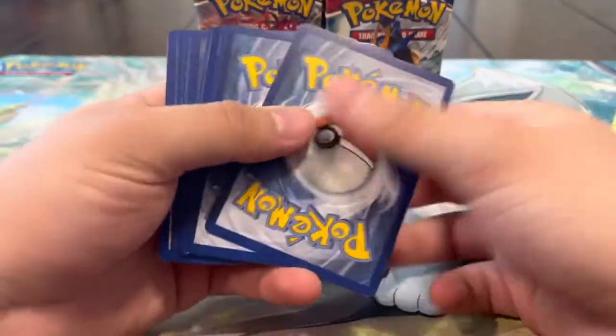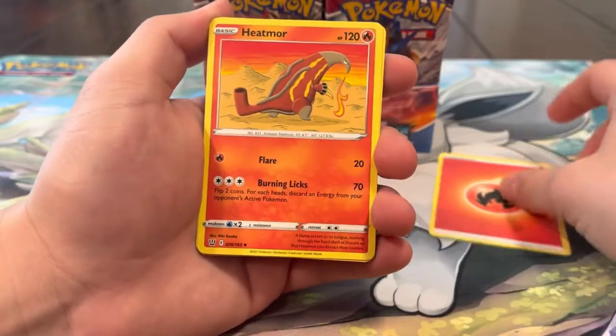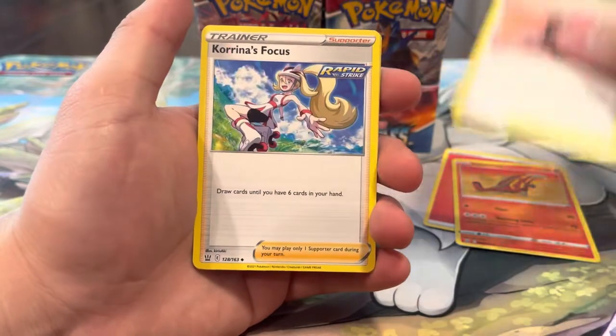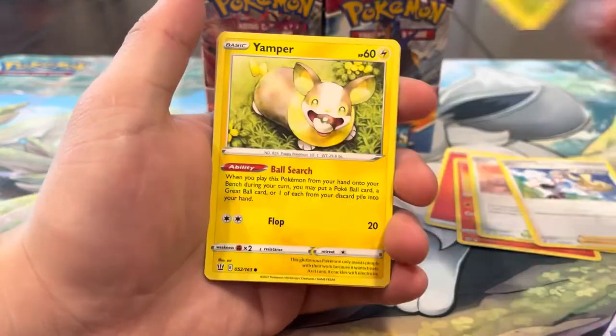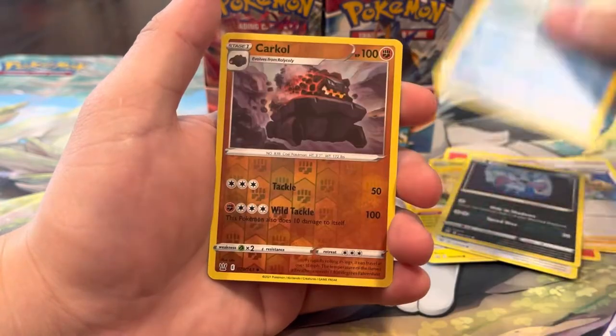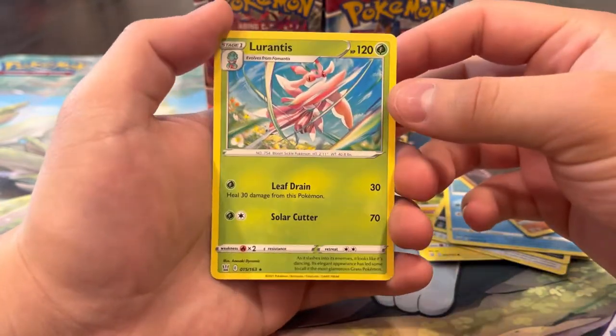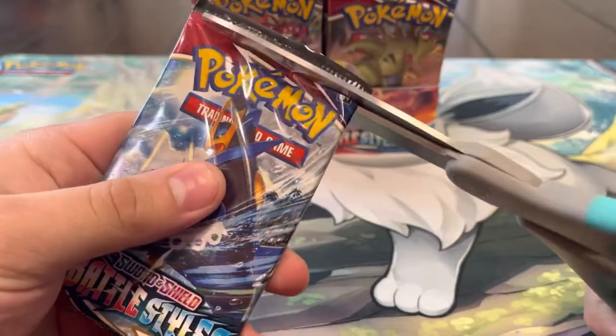I really want the Tyranitar alt art from Battle Styles so bad. We've opened so much of this set and we've only been able to pull one. Pack four: Korrina's Focus, Scatterbug, Yamper, Lickitung, Zubat, Remoraid, reverse Carkol. That ended our holo streak - we got a regular rare Lurantis.